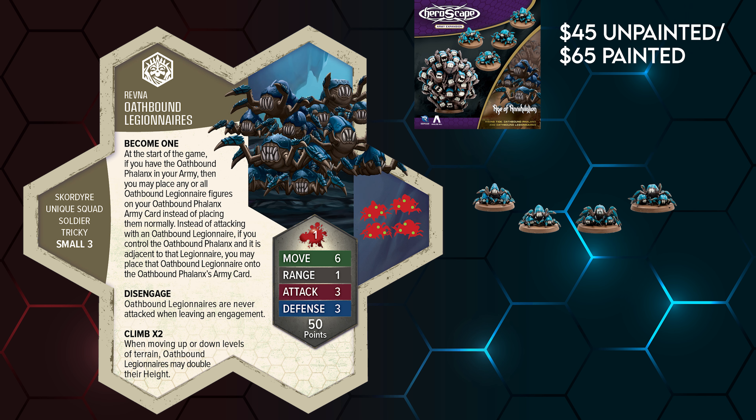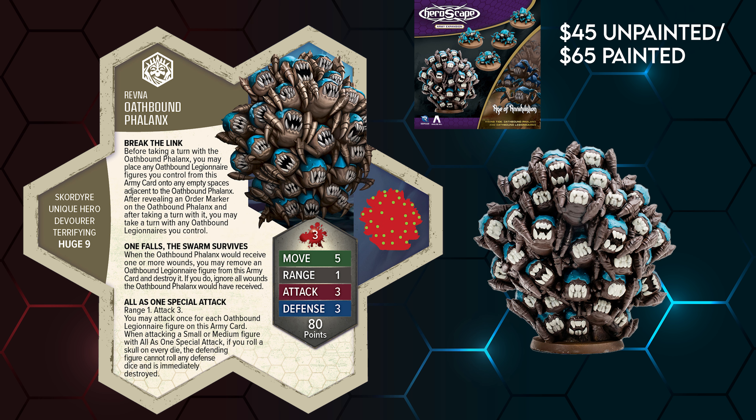Continuing on the bug train, the next set contains the Oathbound Legionnaires and Flanix, one of the most unique units in the game. Together, they form an angry bug ball that breaks apart and just does a whole lot of maddening damage.